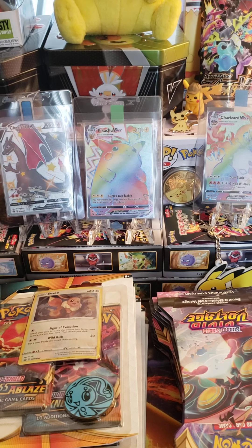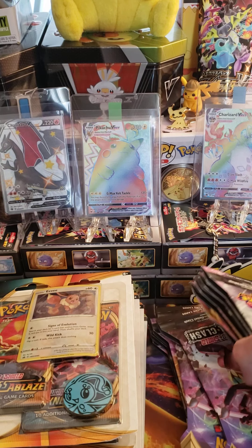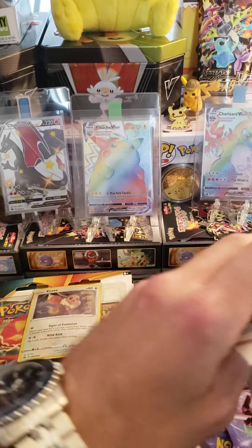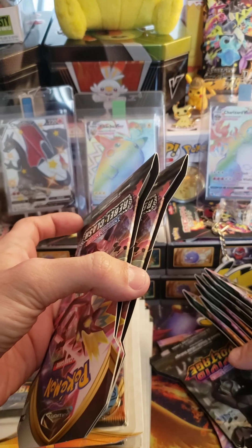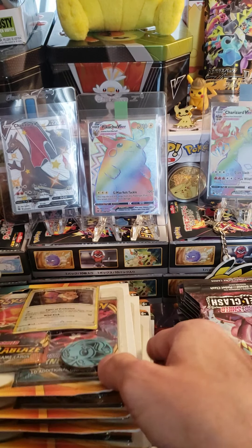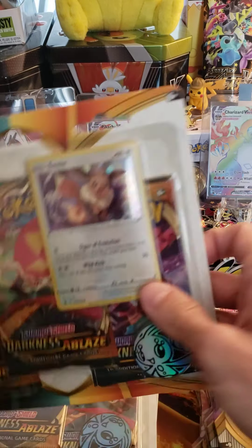What is up everybody, TheCoryStory here. We got a nice little haul from Barnes & Noble. We got a bunch of Vivid Voltage — there are two Rebel Clash in here, and the rest are Vivid. We did get five Darkness Ablaze blisters and two Vivid. So let's start today with Darkness Ablaze, see if we can pull some Charizard VMAXs, and then we'll go over to the single packs.